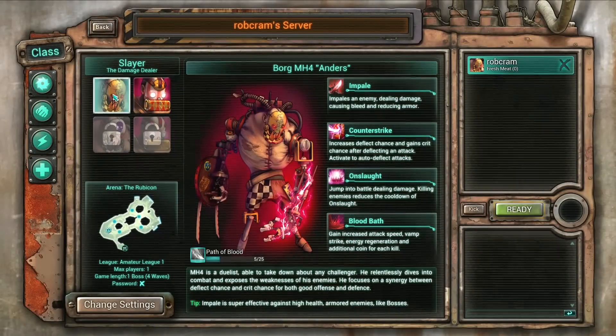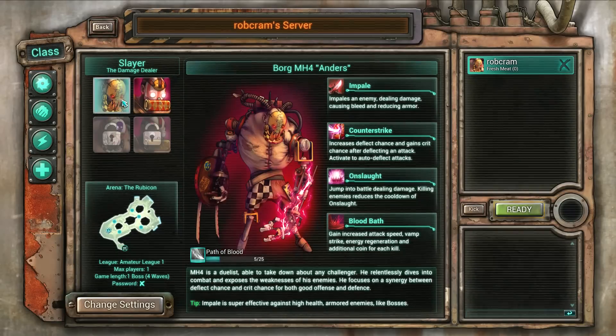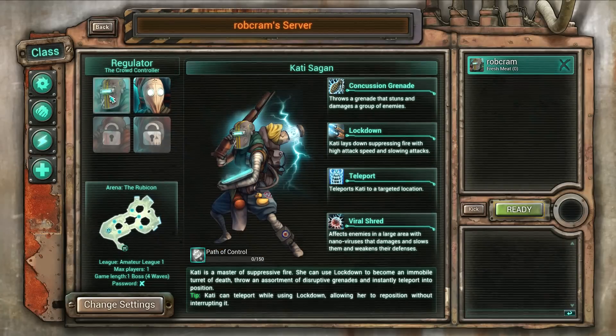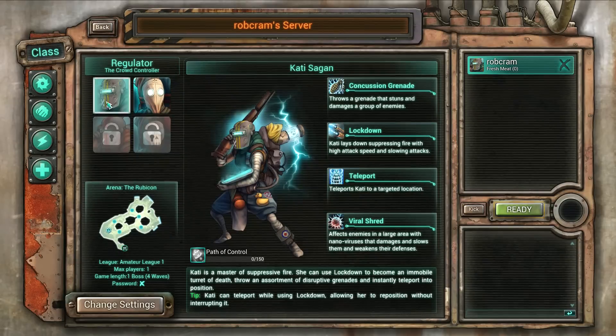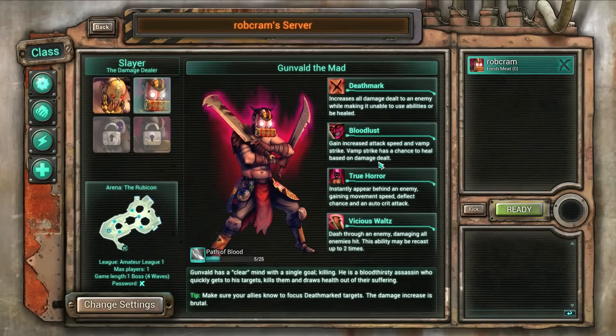Here's your character select screen — there are two available in each class. There's Borg and Gunvold the Mad as the Slayers, which is what I used in the tutorial. You've got Bruisers which are tank characters, the Regulators which are crowd control characters for dealing with groups of enemies, and the Medicus characters which are healing support. I'm going to stick with the Slayer but go with Gunvold the Mad. You can see his various skills and a character overview — more can become unlocked as you progress.